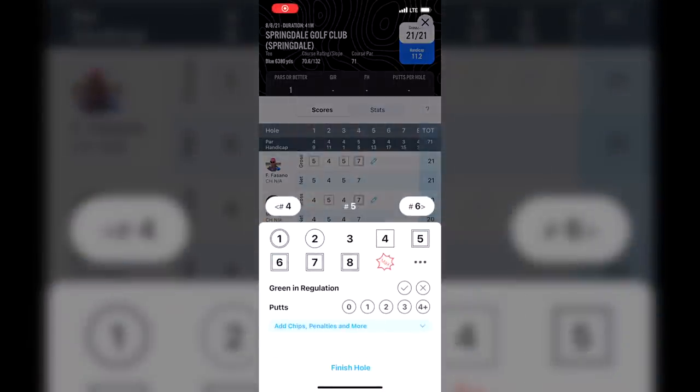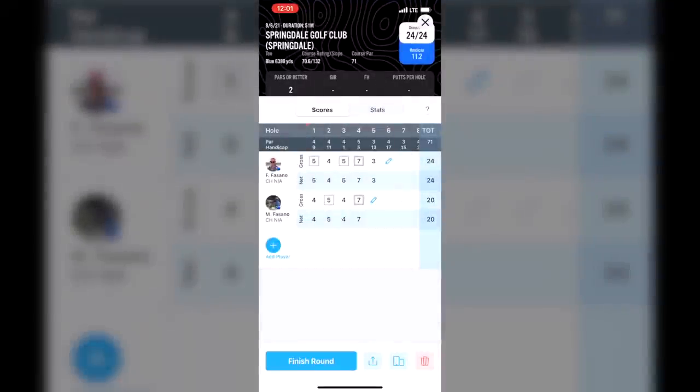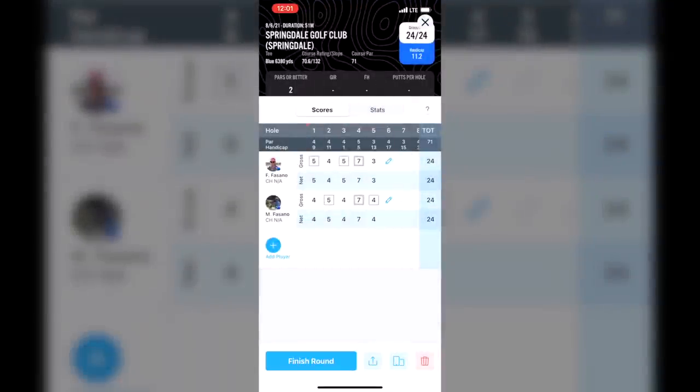One of the questions we get inevitably every year has to do with the scoring. First and foremost, you're going to enter your gross scores. We're going to use the Peoria system for handicapping, so it'll calculate a handicap based on your score of the day, and that way we get our net leaderboard. Now of course, guys, it's golf — you're on your honor. It's a game of honor. So enter the right score. The prizes are not tied to score, so there's no incentive to cheat. We're out here to have fun. As long as you play and register, you're eligible for those door prizes.